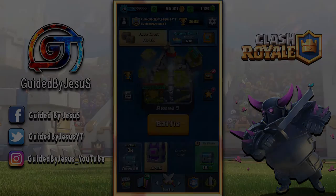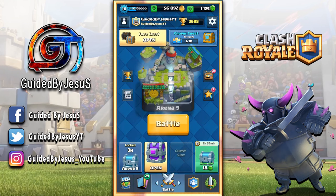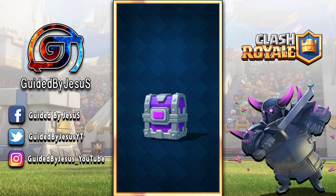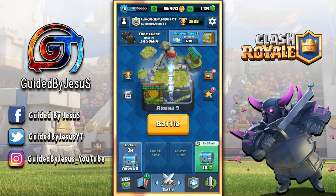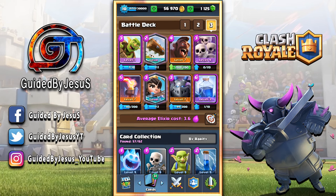Now let's open the epic chest. I'm hoping for some Goblin Barrels, Lightning, or maybe Golem, which is very strong in the current meta. Let's see what we get — two Giant Skeletons, which I don't use at all, Baby Dragons, which I used to use but not anymore, and Guards. I do get to level up Guards to level four, but none of the current decks I'm using include Guards.